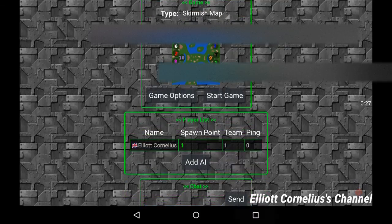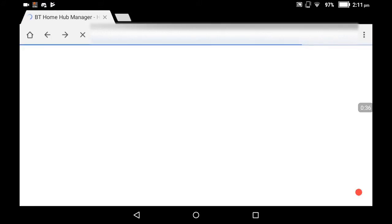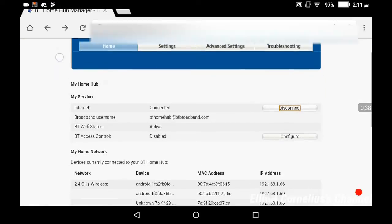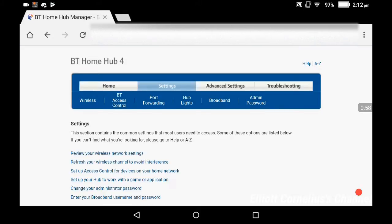What we're going to do is go into my router. I'm using a BT Hub 4. Your router might be different, so it might have a different layout on the actual interface. It should be similar, but settings could be in different places. So I'm going to log in and go into my settings.